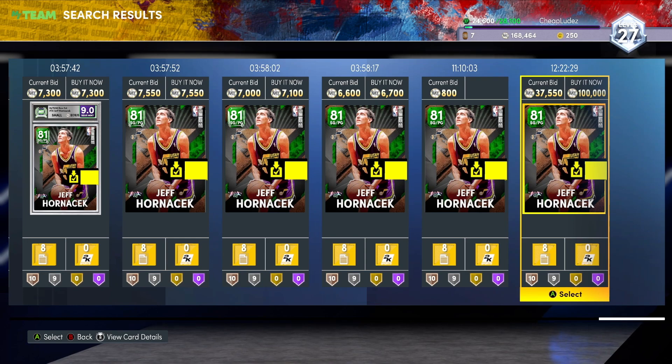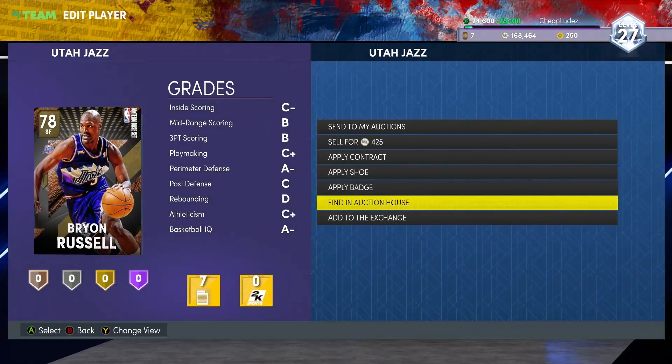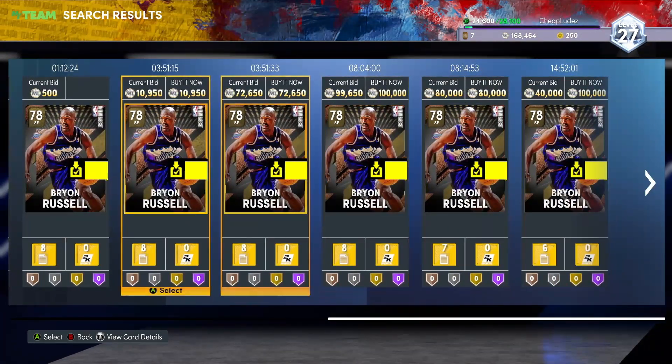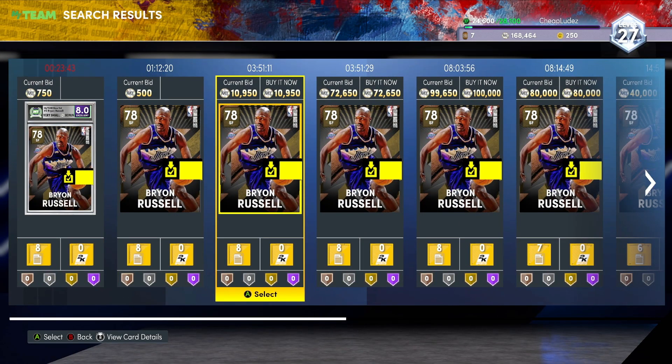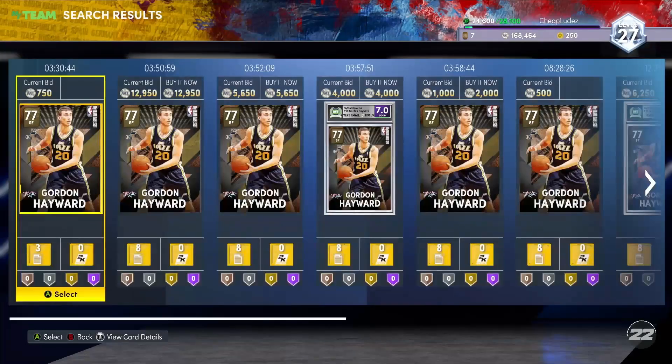Some of the best players in the game are literally not even purchasable - like Ron Boone. So if you have him, you already basically have Daryl Griffith at that point. If you log into TTO, you're going to run into a bunch of Ron Boones, for sure. It's pretty unfortunate.